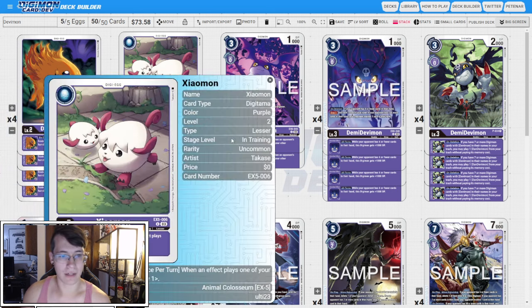One copy of EX5 Xiaomon. When an effect plays one of your Digimon, draw a card. We do have quite a few ways to play Digimon by effects in this deck, so this is just going to net us some draw power in those circumstances.